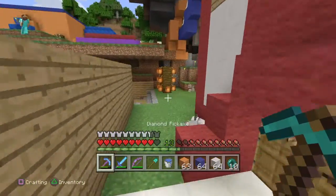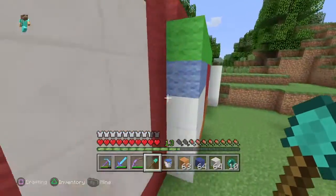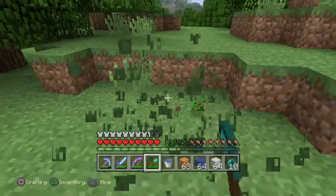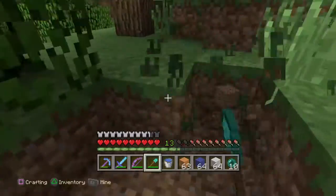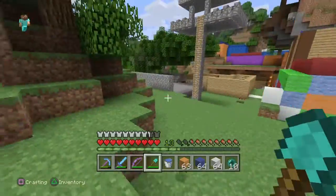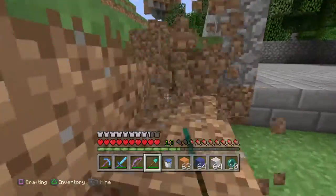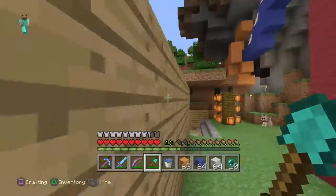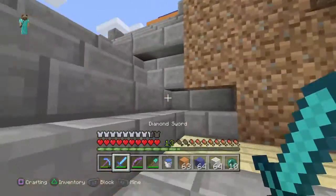I'm not sure where we should build it, but we're gonna build it right here. We gotta get rid of a couple of trees. Creepers just want to blow up this world, which I really don't like. I'm gonna build it right next to the roller coaster so people can kind of see it.